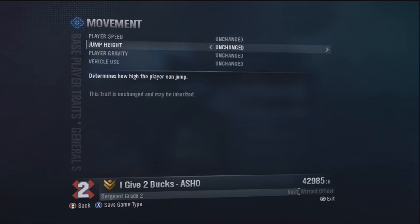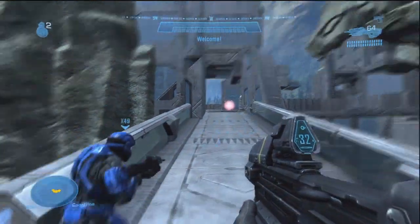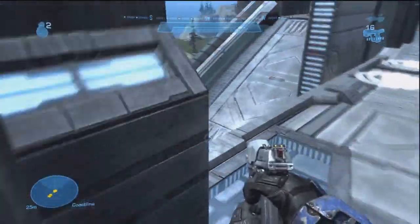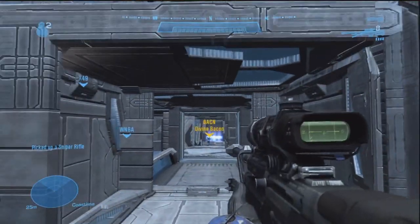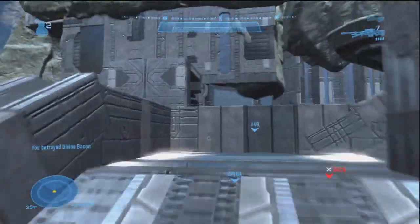Guardian is a very small map. I just want to mention, if you're playing on this map, change the jump height to 125% because in Halo Reach, some of the jumps you can't quite make that you could have made in Halo 3. But if you turn up the jump height, you'll be able to do that. Like right here, as you can see, I jump from Sniper 1 to Sniper 2, and with the 125% I'm able to do that.